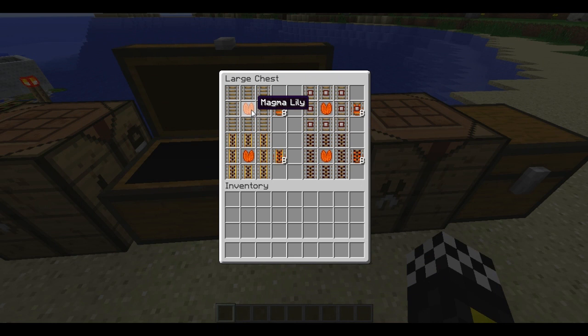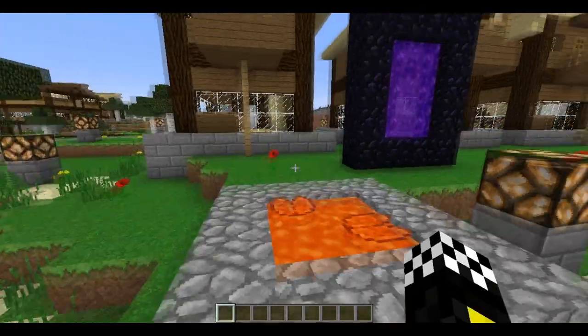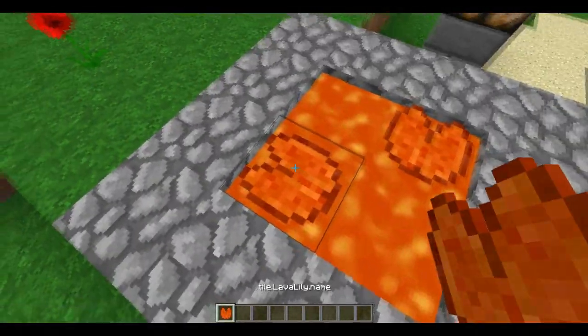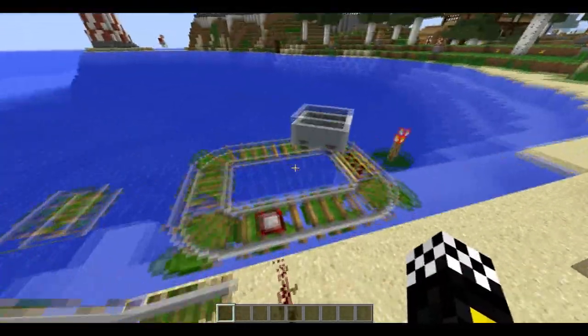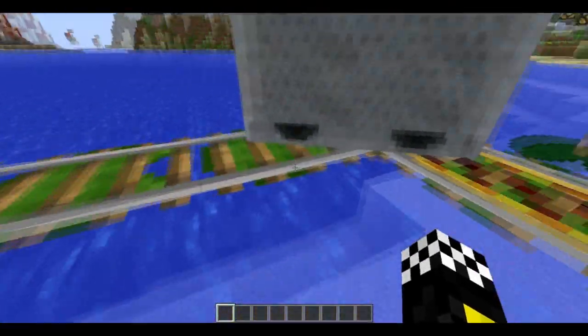The same goes for the lava one, but instead of the lily pad you use the magma lily, which spawns randomly in the lava lakes in the Overworld and the Nether. Here is the lava rail.